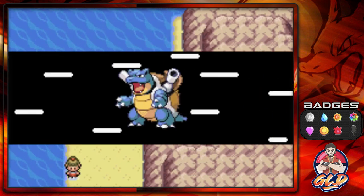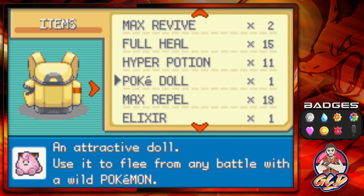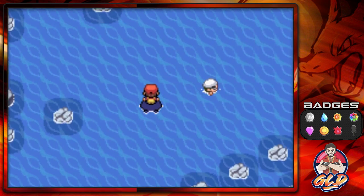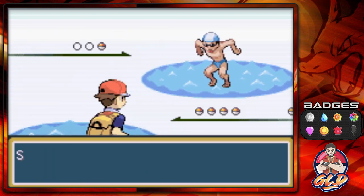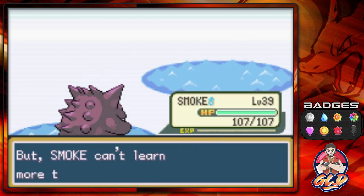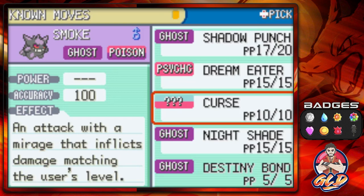Surfing with Leonardo and using a Max Repel so we don't get attacked by wild Pokemon. Switching out Pokemon to get some training in. Taking on another trainer — he says Mount Ember towers into the sky. Going against Speedo Torpedo's trainer named Finn — shadow punch for the win. Smoke grows to level 39 and is learning Destiny Bond. This move is kind of funny: if the user faints, the foe that delivered the final hit also faints.